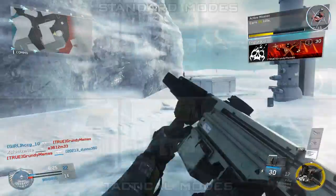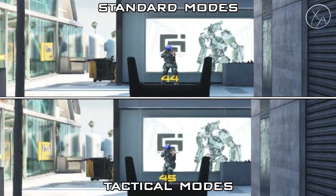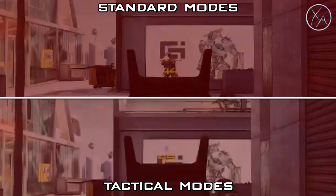Moving on to the next big change: the flinch. The flinch in tactical modes is much higher than in regular modes, and this makes the marksman perk much more viable because it helps reduce that flinch and keep you on target.